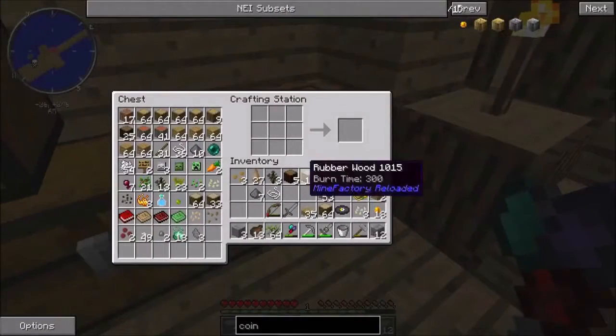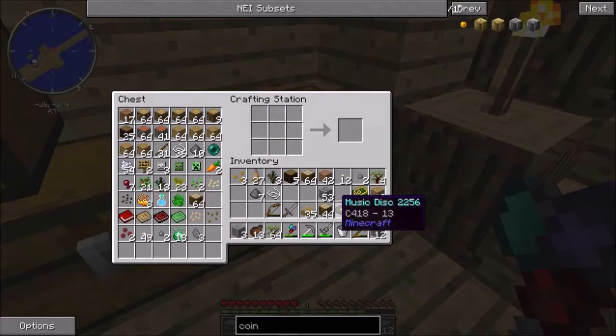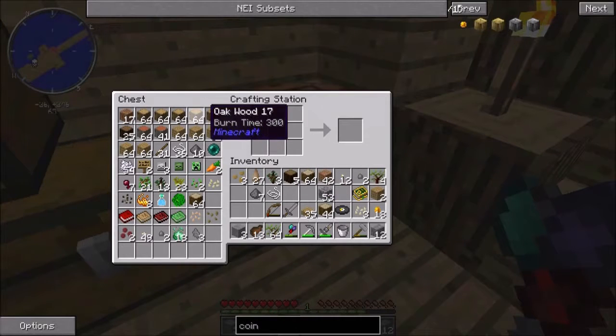Do you know if you put oak wood in a circle in your crafting station, it makes four chests? Actually, I just figured this out.